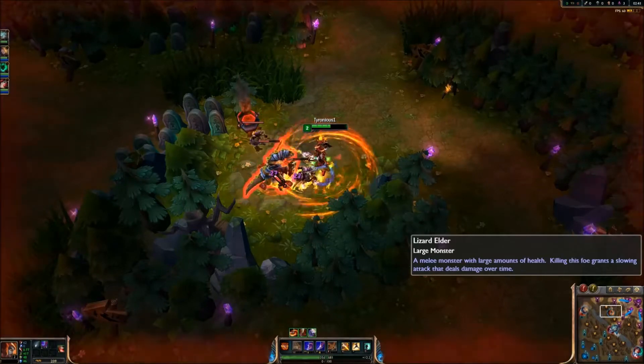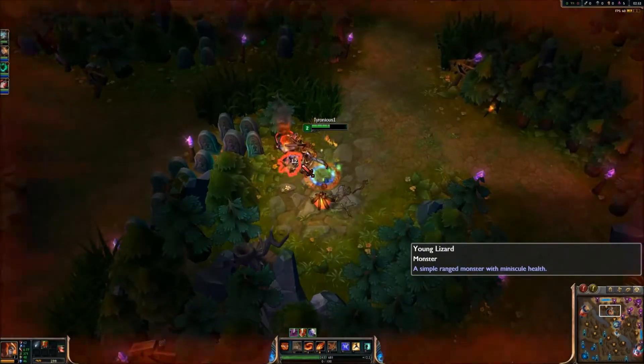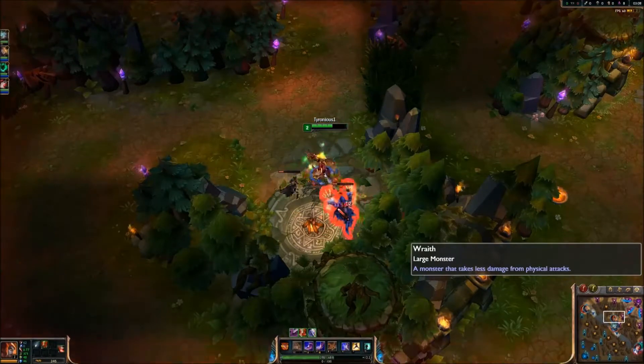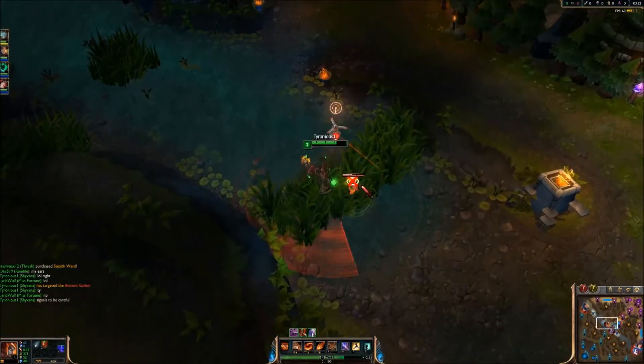Her W is an AoE fire that basically does magic damage around her for 3 seconds, and also gives her a speed boost in dragon form. It leaves a fiery trail behind her that also does damage. And finally, her ultimate transforms her into a giant dragon. This will cause anybody in her path to take magic damage, and she'll actually lunge forward. It's good for knocking enemies back.